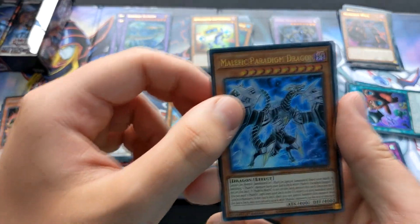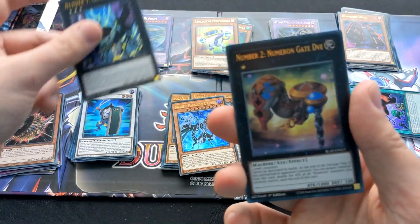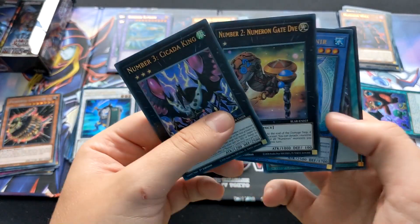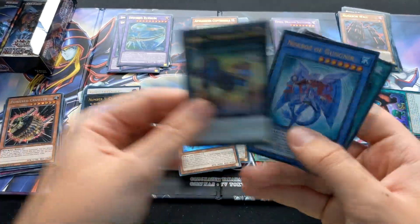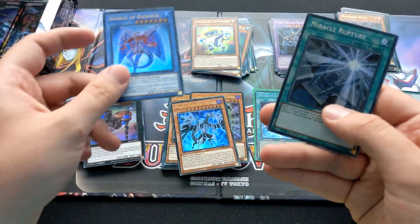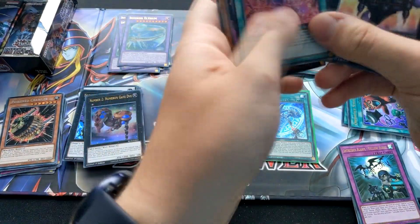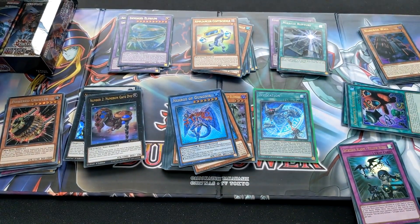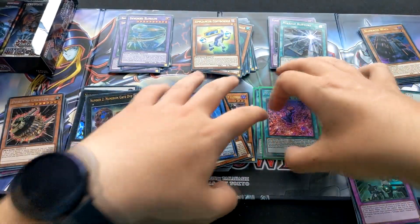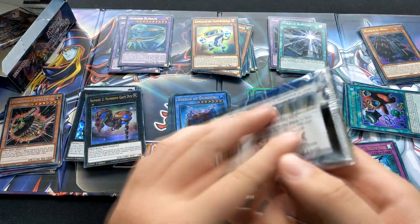Got a playset of the Malefic Paradigm. We've got the Numeron monsters as well. Another Necrozgunia and Miracle Rapture for the Fossils. Let's grab that Numeron Network while I'm thinking about it and sleeve it up, along with our Invocation. I think there's about five packs left.